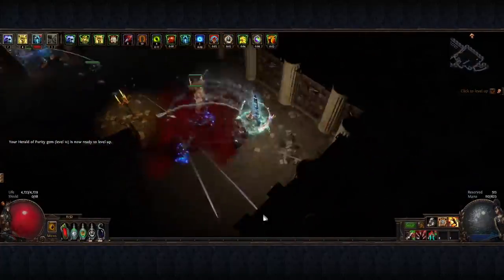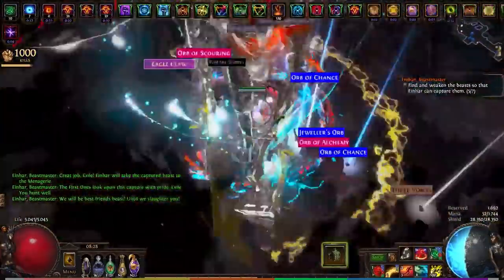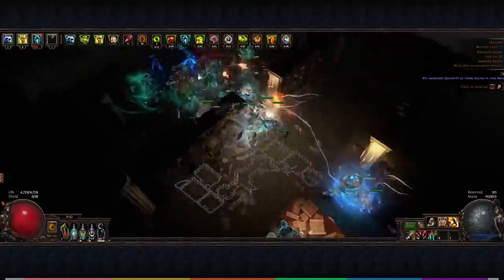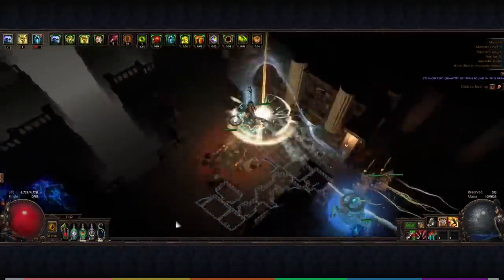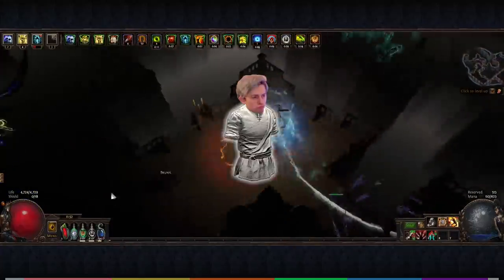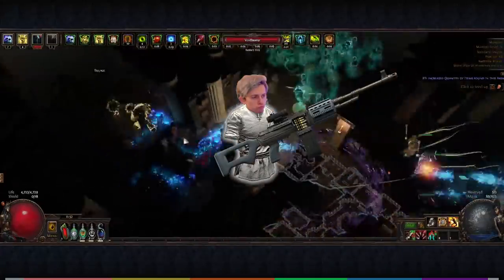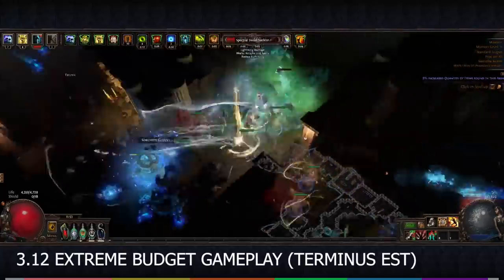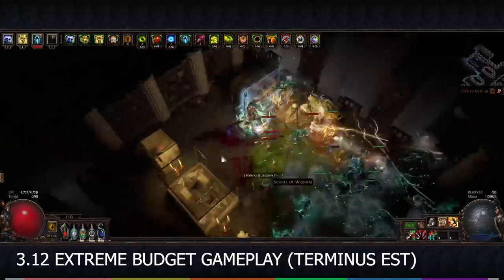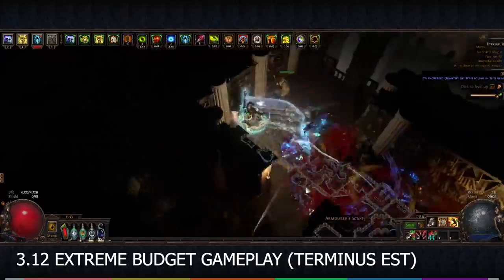Given the current meta of crazy explosions and MTX proliferations, it's finally nice to have a build that doesn't send you into a fit three times a map. But that's not the only thing this build can do. Reaching endgame levels of DPS with nothing but a Tabula Rasa and a Terminus Est, this build is like shooting swords out of a machine gun. We will be going over each variation, from two-handed budget to dual-wield endgame, and we reach some pretty respectable DPS numbers from a couple of choice unique pickups.